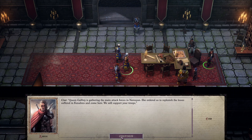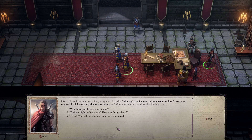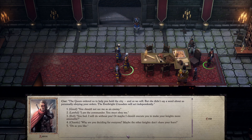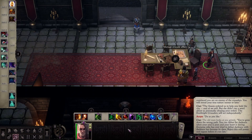The Everbright Crusaders have arrived. Queen Galfrey is gathering the main attack forces in Nerozion. She ordered us to replenish the losses suffered in Canabras and come here. We will support the troops. 'We know about your powers and that is why we don't trust you. I'm convinced you are an enemy of the Crusaders. The Everbright Crusaders will act independently.' Fine, do as you like. 'You've gone down the wrong path. Reject this evil power and repent before it's too late.' He's mad that I'm a lich. Well, too bad.